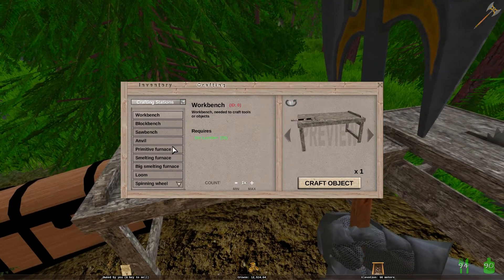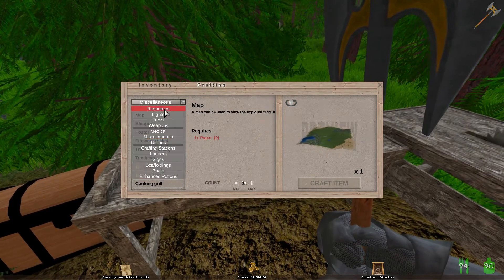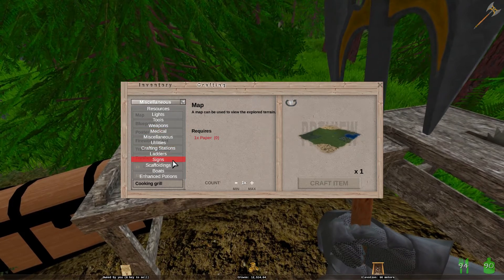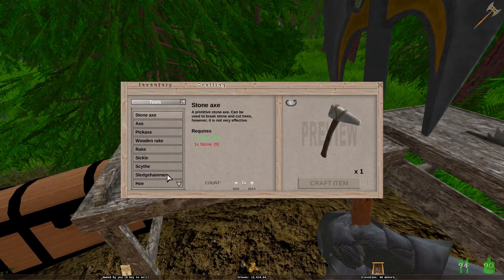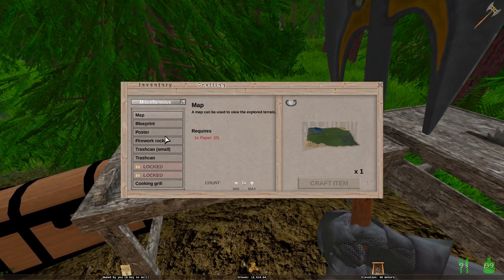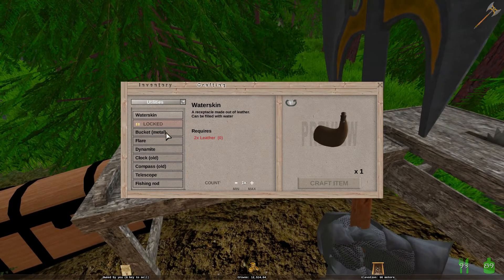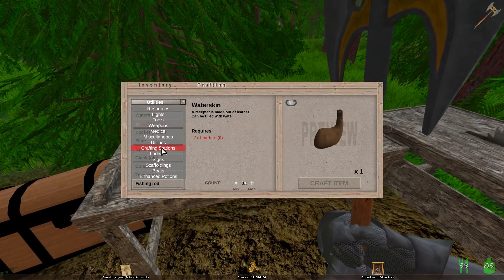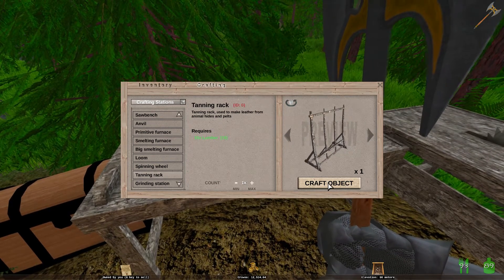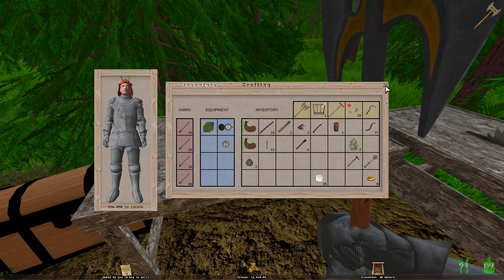Oh, where was it? This is medical tools. I forgot where it was. Tanning rack — where is it? Oh, there it is. Okay, so let's crop that, and that goes into position two.